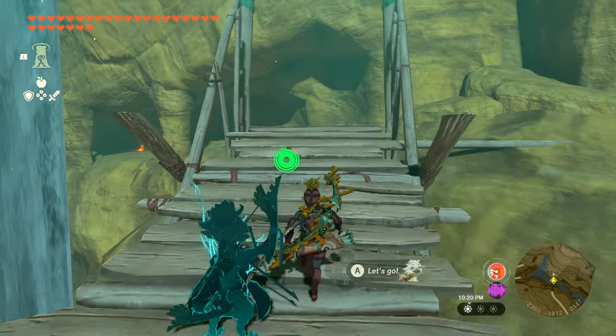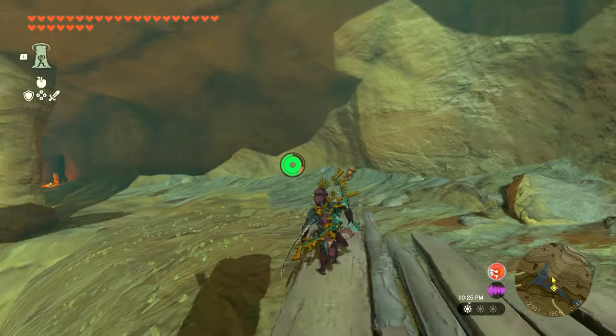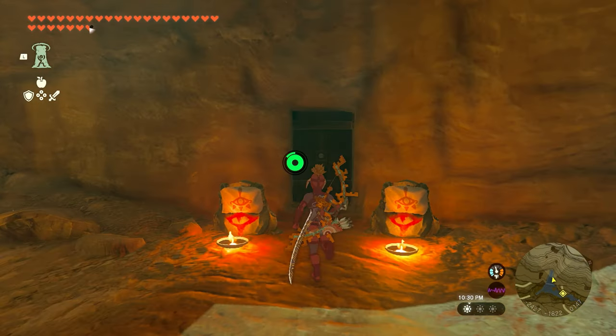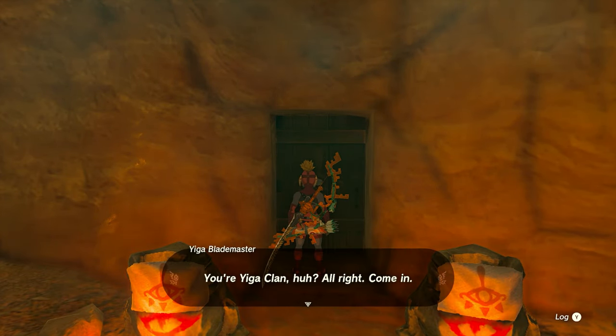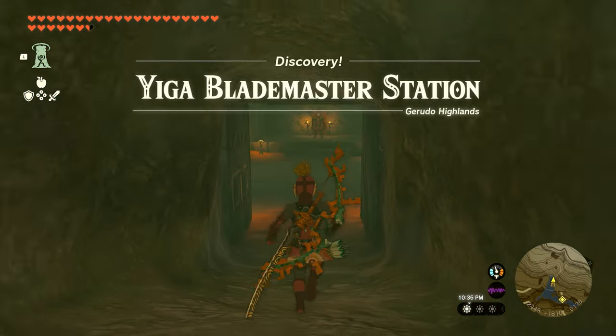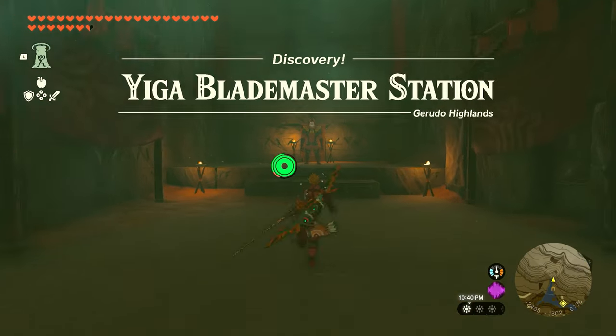There's going to be a bridge right here. And once we start from the bridge, you guys will notice some flames on the other side. Wearing your Yiga Clan armor set, we're going to work our way to this door, which will allow you to get inside. And once we make it through, we're just going to go all the way through this tunnel and go speak to the guy that's hanging out in the back.